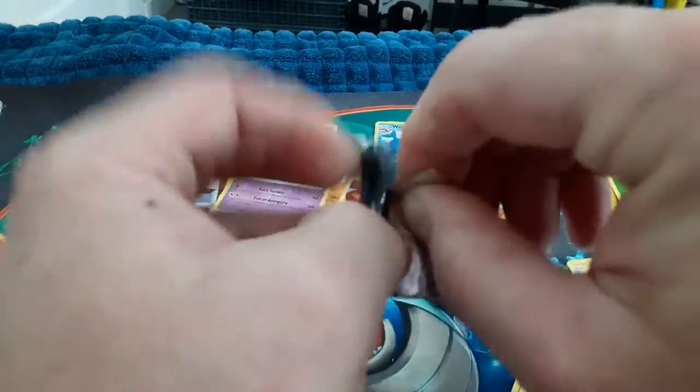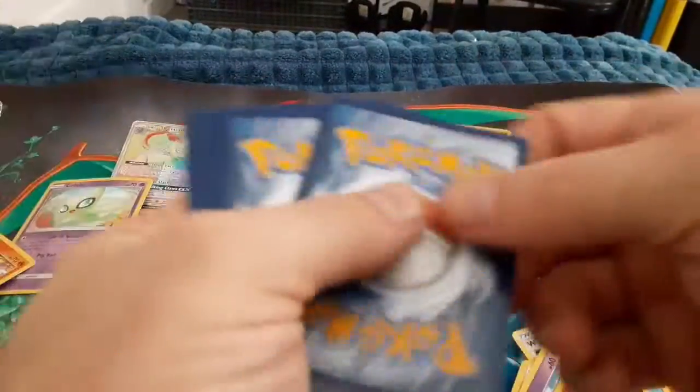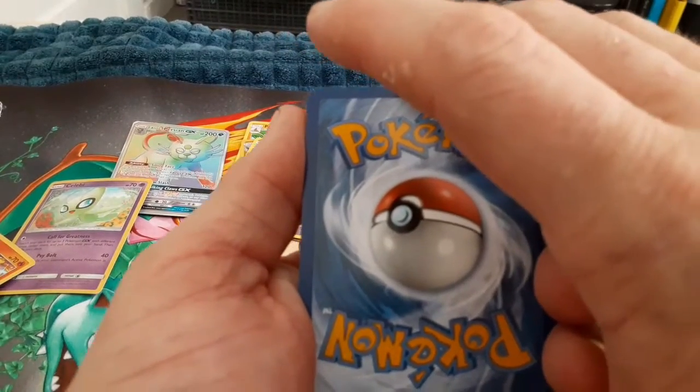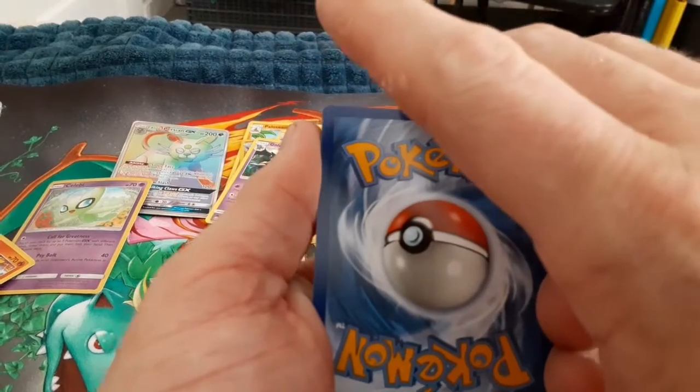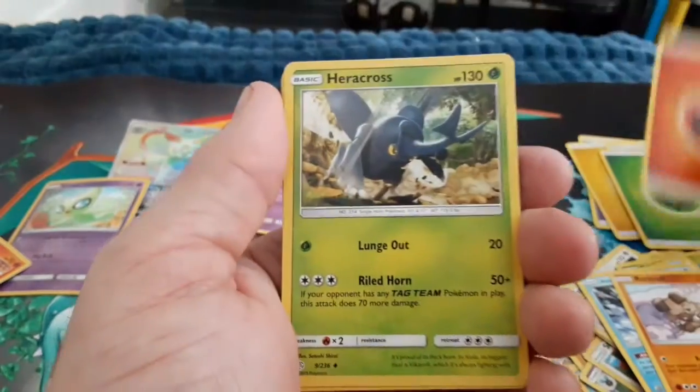Alright, last pack — the Bulbasaur and Piplup pack. Maybe they'll give us something and maybe — ooh, awesome! Two, three, four. Now in Cosmic Eclipse, green codes don't necessarily mean you're going to get nothing — you could get one of those character secret Reverse Rares.